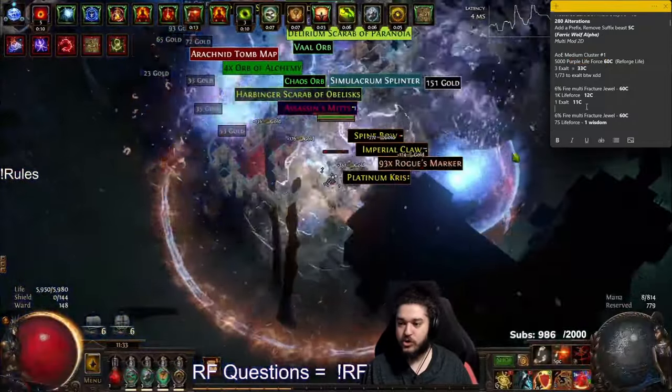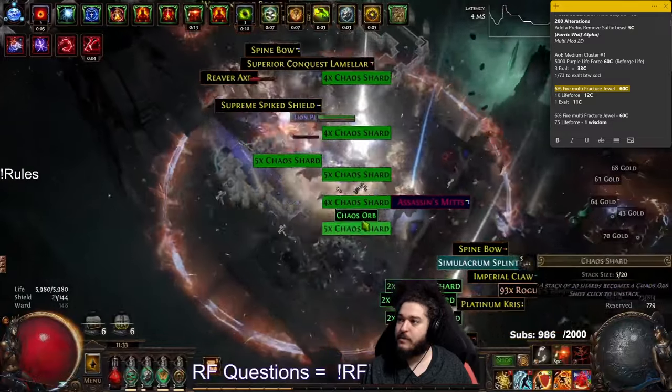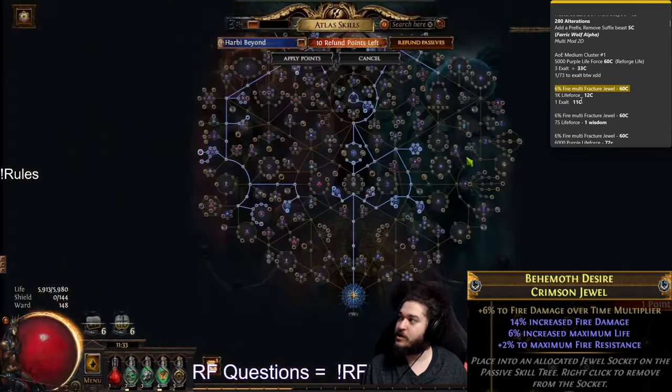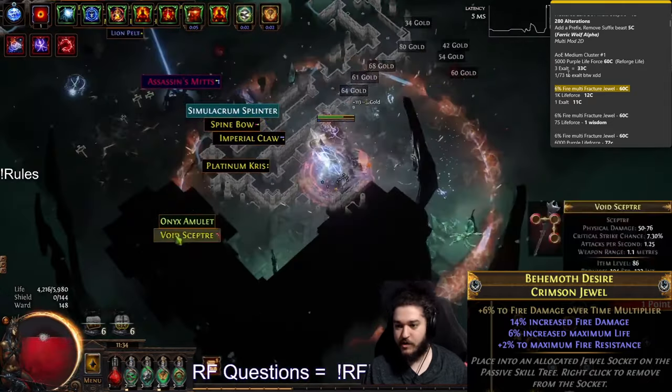Next up are Jewels. Jewels are kind of a pain to craft, but when you can get Fractured-based Jewels it's not nearly as bad. Here is one of the God-tier Jewels we hit. I was basically just hitting Reforged Fire and between Reforged Fire and Reforged Life, depending on which I needed more — damage or life.